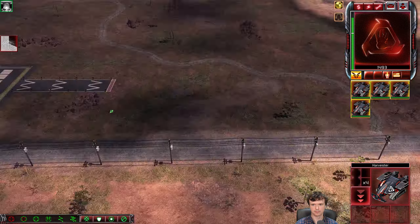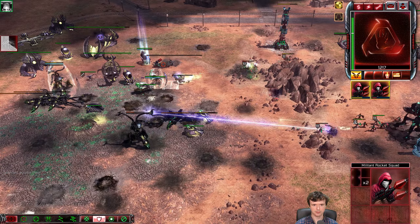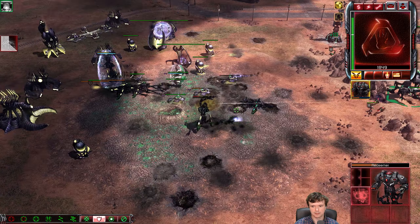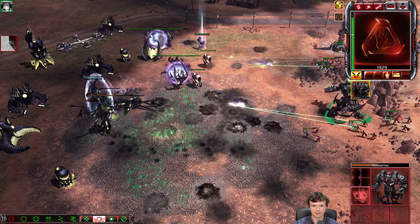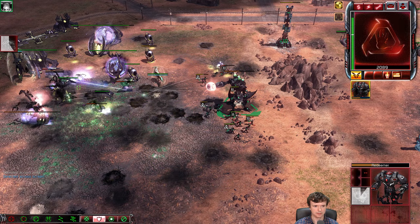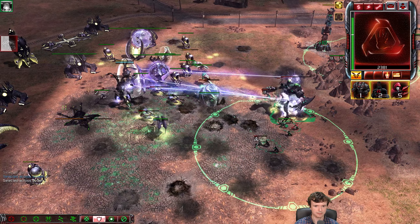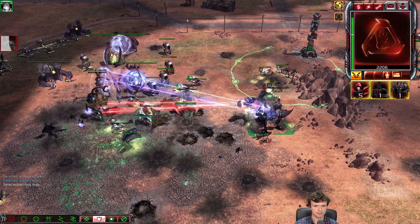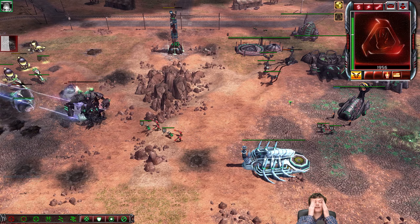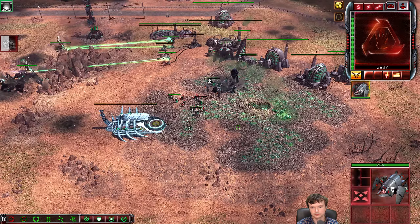I nerfed the damage by 20% on the tiberium vein detonation — and spoiler alert, that is actually the nerf EA should have applied in 1.02. It was on the 1.01 patch notes that they had nerfed the tiberium vein damage by 20%, but that never happened. I did nerf it on the damage prior to the main blast of the tib vein, kept the tiberium vein final blast damage the same, but I did nerf the radius damage by 20%, which coincidentally makes it not one-shot kill harvesters and units such as juggernauts — which have the same health as a harvester.